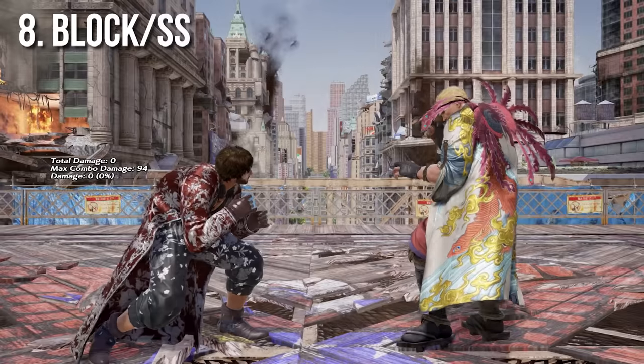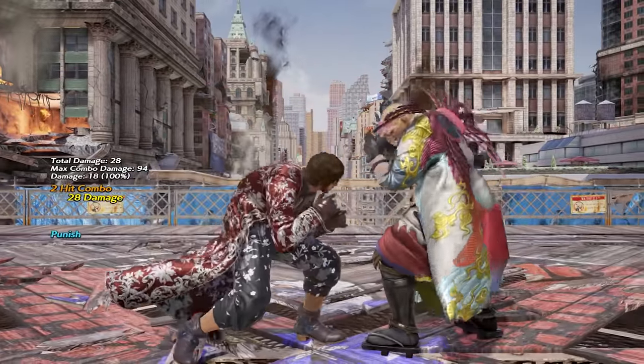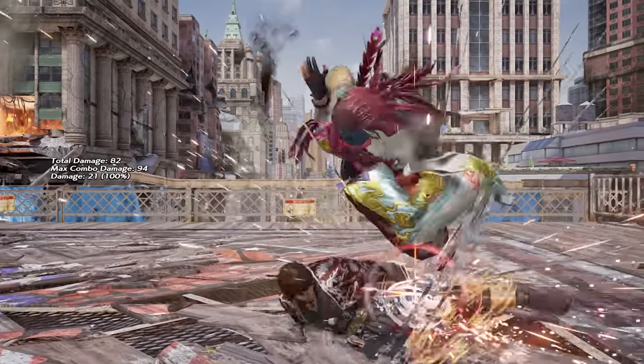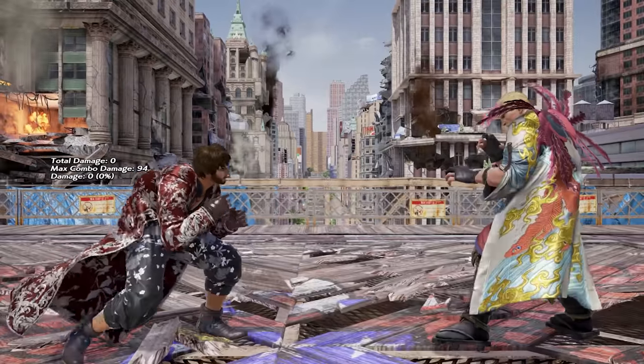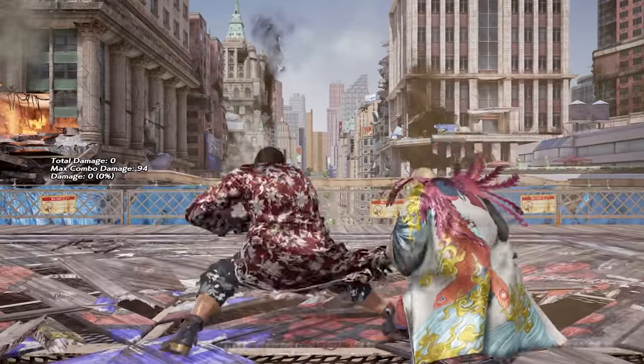Remember to pay attention and learn your opponent's tendencies. It is important to familiarise yourself with the various methods of entering sneak and full crouch in order to make the best use of Shaheen's slide. But remember that you aren't limited to these options. At any range in which the slide is a threat, you can use the crouch dash motion to threaten your opponent and prevent them from getting comfortable.